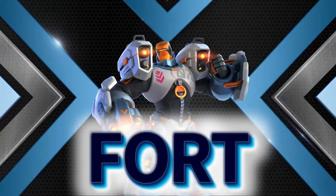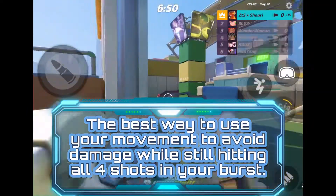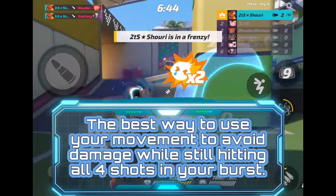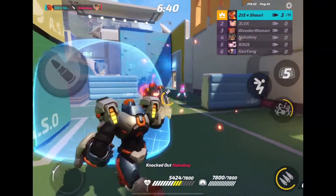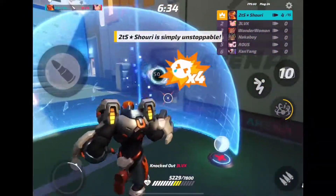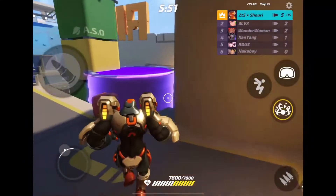What's up guys, Sherry here, and today we are doing a Fort tutorial. First up, I'm going to talk about the best way to use your movement to avoid damage while still being able to hit all four of your shots. The reason this can be really hard with this character is that every time you shoot, it shoots four little balls, so if you're strafing side to side you are going to end up missing a lot of them.